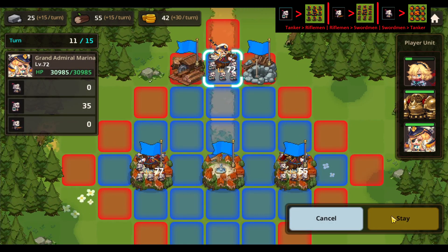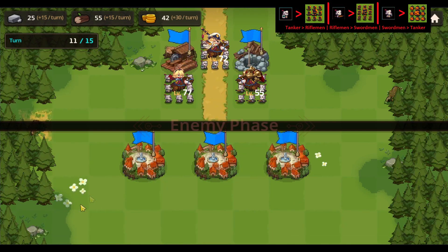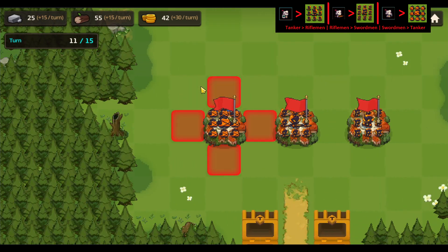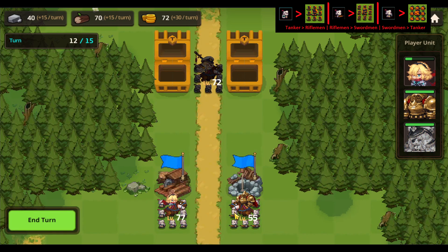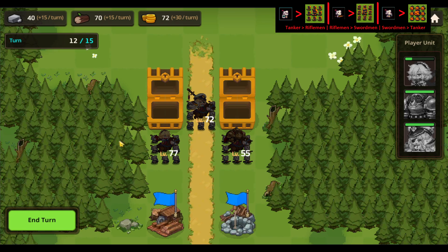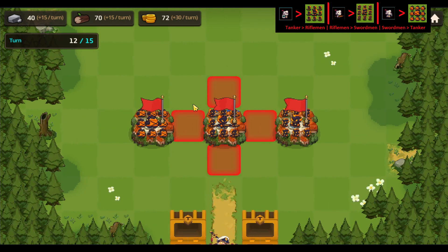Moving on turn 11. On turn 12, we're going to grab the chests. We're going to stand here — if these were closed you could grab one of them, so that's what you would do. Then we'll move these here and grab the other one that's not been taken by the middle team. The chests are taken now in theory. That will end the turn here, and now it's time to attack.